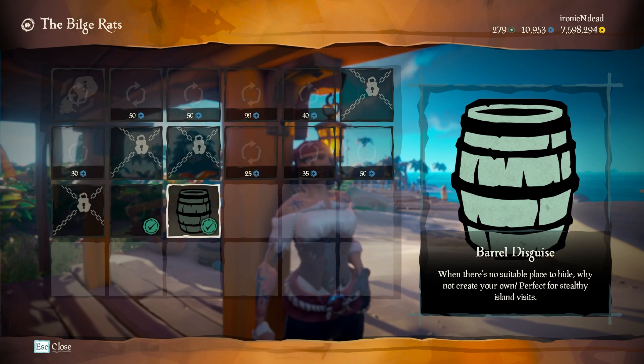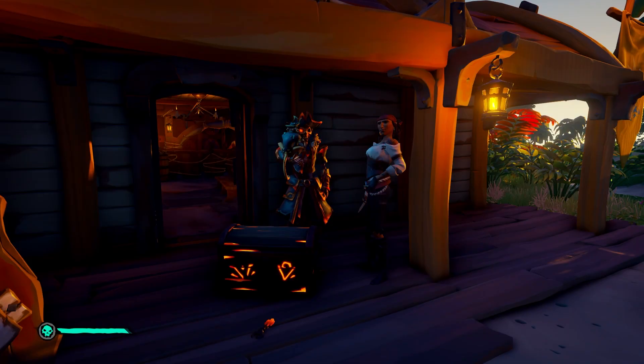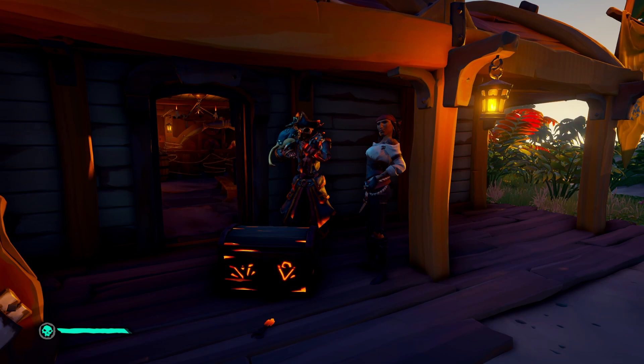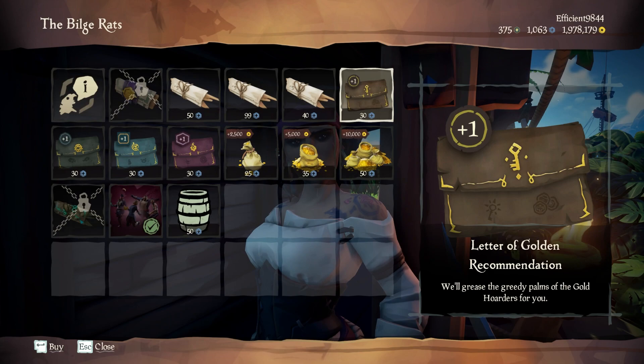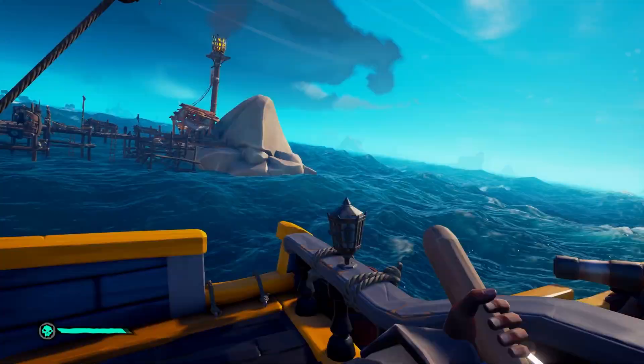Onto the final three factions. The first is the Bilge Rats. These give you Athena's quests but mostly focus on accepting loot that gives you the currency doubloons. If you find ashen objects in the game you will need to sell them to the Bilge Rats faction, located just outside the entrance to the tavern you spawn into at any outpost. Once a month you can trade doubloons for reputation boosts, and at any time you can trade doubloons for gold coin.